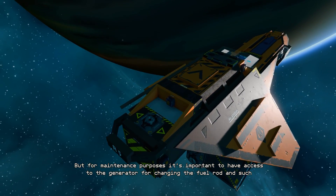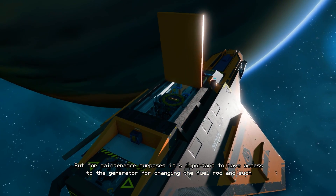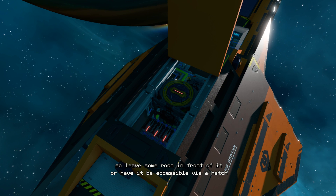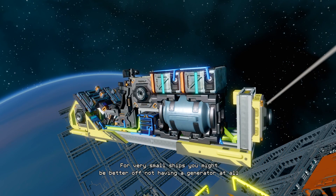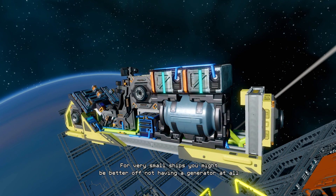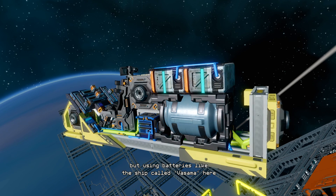But for maintenance purposes, it's important to have access to the generator for changing the fuel rod and such, so leave some room in front of it or have it be accessible via a hatch. For very small ships, you might be better off not having a generator at all, but using batteries like the ship called Vasama here.